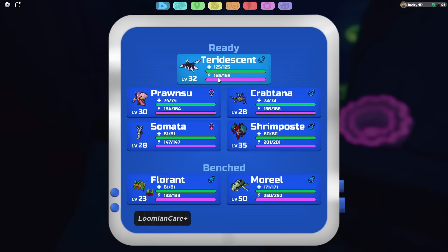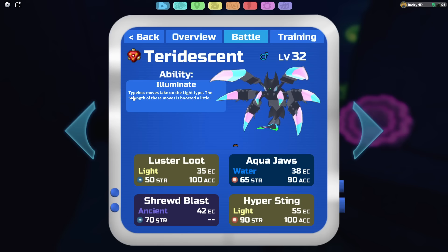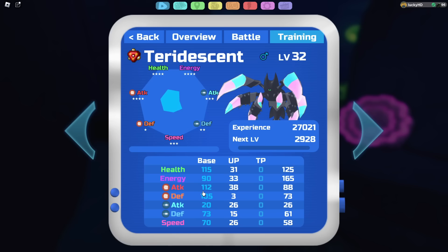Going into the stats of this Lumion, it is an Ancient and Light type — definitely a very interesting type combination. The ability is Illuminate. Going into its training, its stats are 115 health, 90 energy, 112 melee attack, 105 melee defense, 20 ranged attack, 73 ranged defense, and 70 speed.